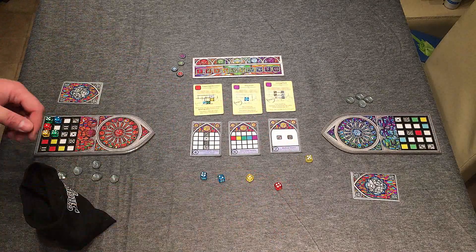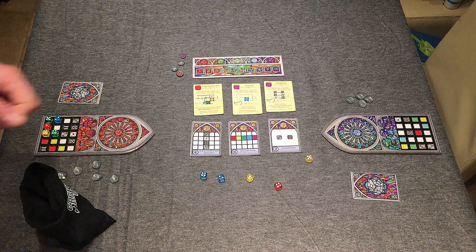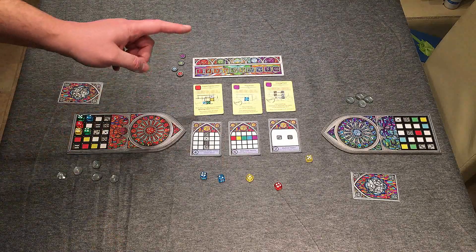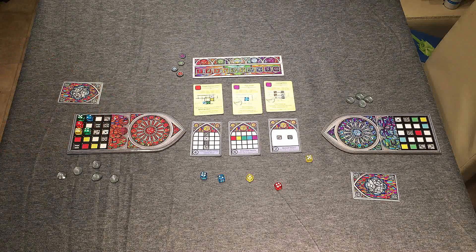You are now going to perform one each of the following actions. You can select and place a die onto your player board, or you can activate one of these tool cards. First up, let's show you how you actually place the dice.